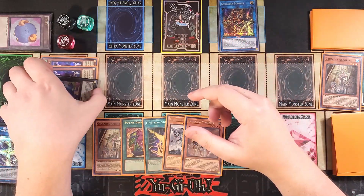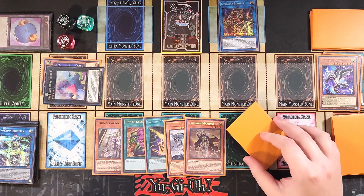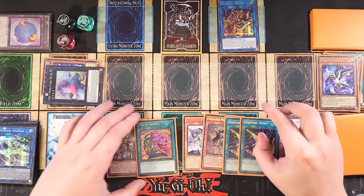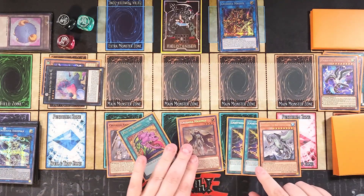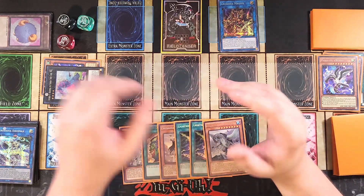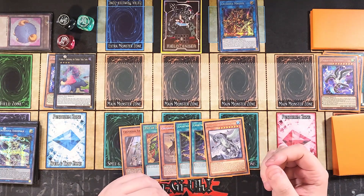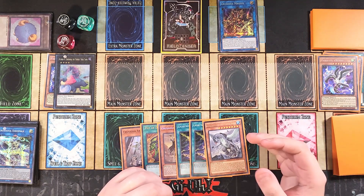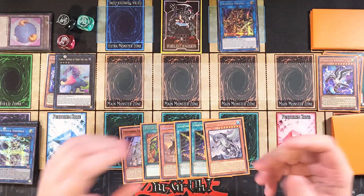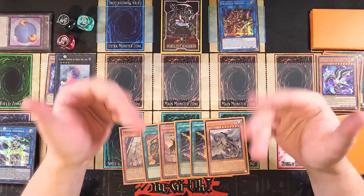We detach a material from Boguska when control returns to us. On our draw phase we pull another Lightning Storm — confirming this is a very going-second heavy build. We switch Boguska to attack position: while in attack position, it cannot be destroyed by opponent's card effects, which protects it during their turn while letting us play freely on our turn to OTK.